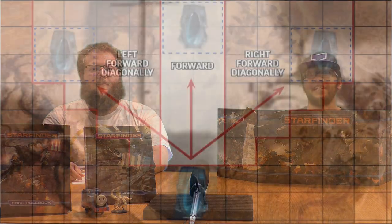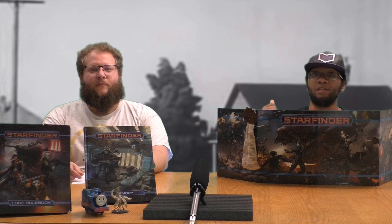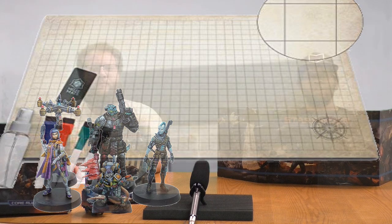Before we go too much further, let's clear up a few basics. Your vehicles move on their own initiative in combat, typically determined by the pilot's initiative check. Vehicles have a heading and direction — they need to be pointing at a side on a square, emanating from the center of the vehicle at about a 45-degree angle. With all that in mind, it's a good idea to use miniatures and a grid map for GM sanity and to keep track of vehicle positions.